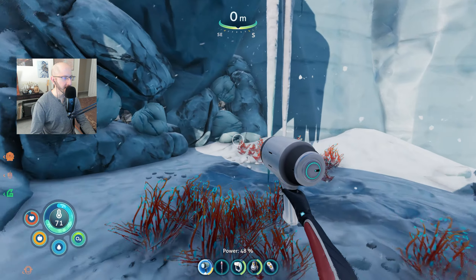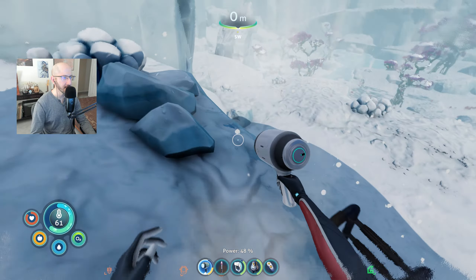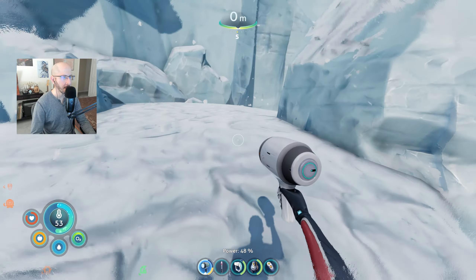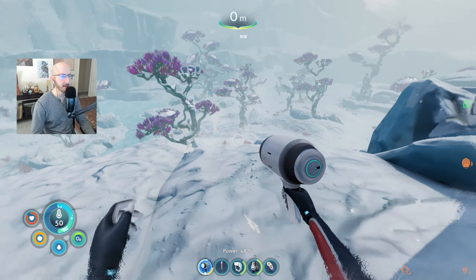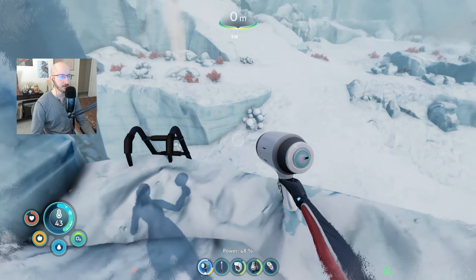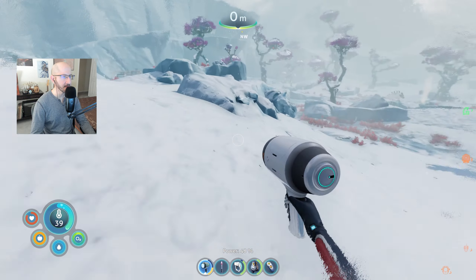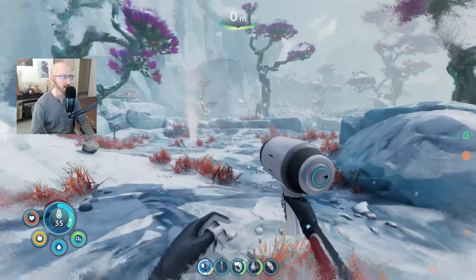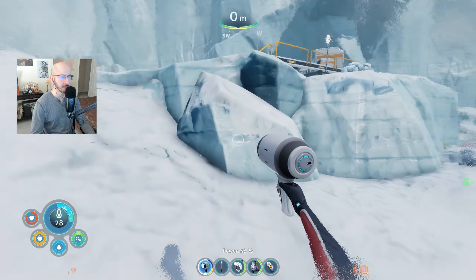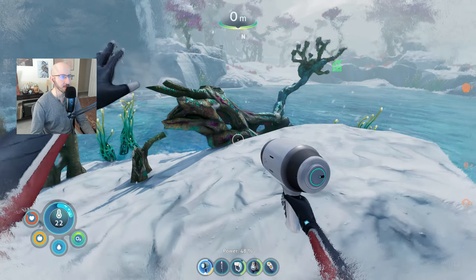I feel like this magnetite is supposed to be hard to find or something — they're putting it in these little areas but I've got so much magnetite at this point. I did a full loop just to see if there's anything going on — looks like we're pretty much good. Just a lot of titanium and some other stuff. I also think this would be a pretty cool place to build an overland base — I think there's supposed to be more overland construction in this game.